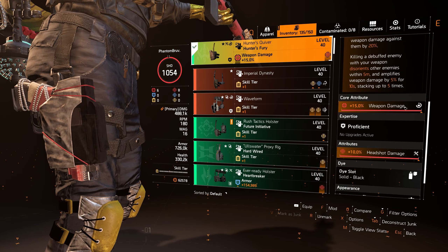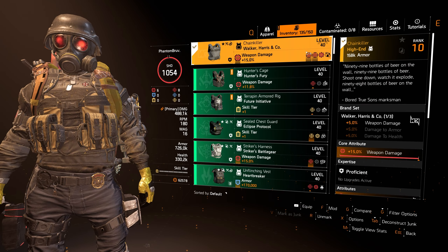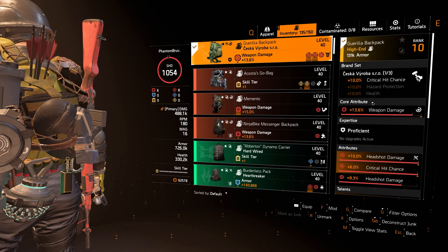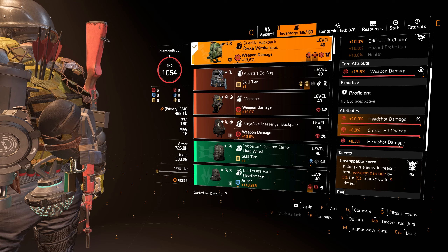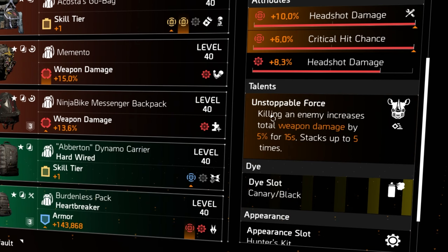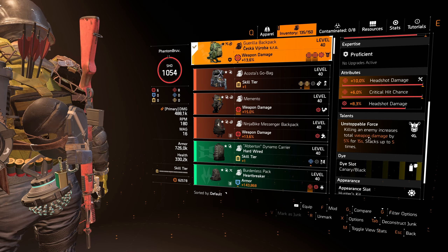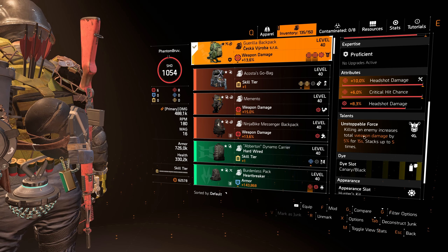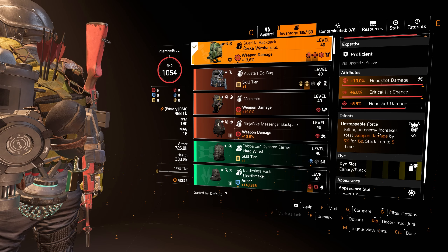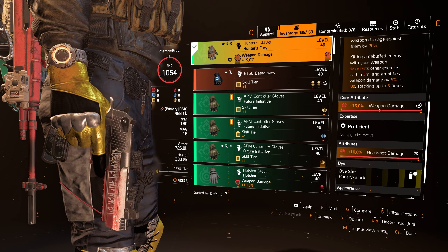Continuing on to the holster — Hunter's Fury again — put weapon damage and headshot damage there. For the backpack, I'm running a Ceska; you could switch to a Walker Harris backpack for damage to ammo, but I'm increasing crit hit chance with the Ceska. Max out weapon damage, headshot damage, crit hit chance, and get a headshot damage mod. I'm running Unstoppable Force: killing an enemy increases total weapon damage by 5% for 15 seconds, stacking up to five times. I'd avoid Vigilance — you get 25% extra damage when not getting shot, but you lose it as soon as you take a hit, especially on heroic with all five directives.